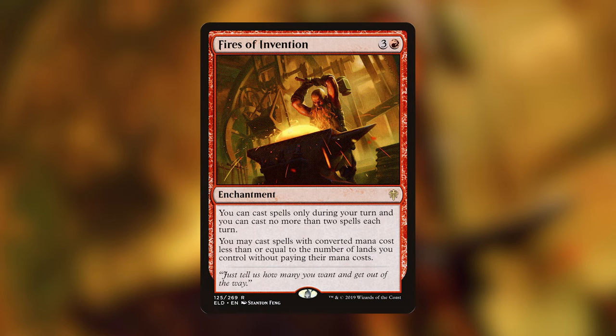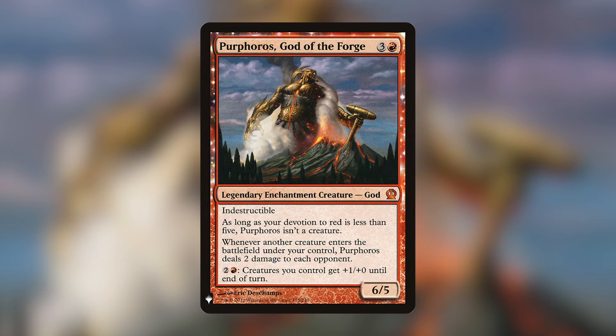My favorite red card is Purphoros, God of the Forge — a 6/5 indestructible legendary enchantment creature god for three and a red. As long as your devotion to red is less than five, Purphoros isn't a creature. Whenever another creature enters the battlefield under your control, Purphoros deals two damage to each opponent, and you can pay two and a red to give creatures +1/+0 until end of turn. Every time I've played it, everyone panics trying to deal with it because so many creatures keep coming out.